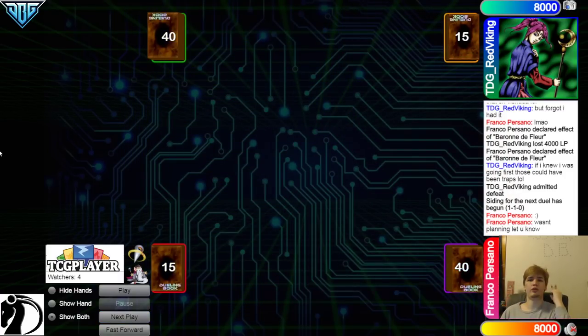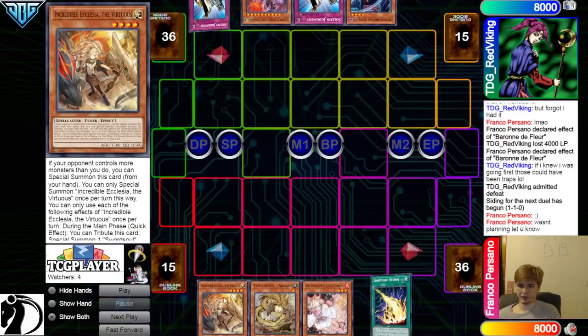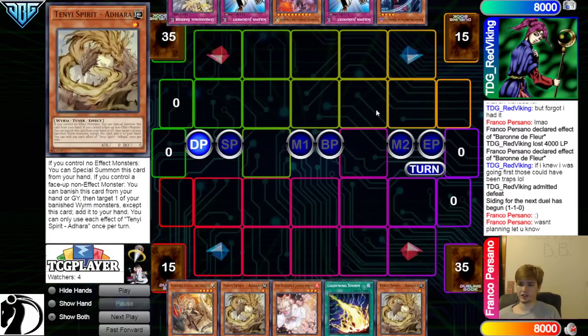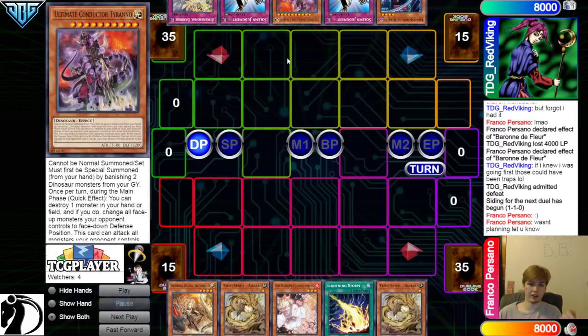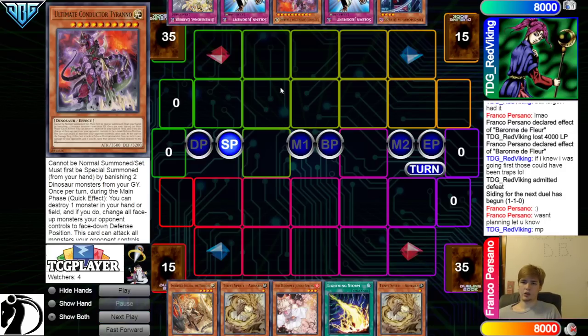Going on to game three now. Dynamorphia will decide to go first. Opening hands: we have Ecclesia, Adora, Ash, Lightning Storm, Adora. They have Diplos, Judgment, Conductor, Judgment, Barrier. So they are playing Conductor — I have seen somebody else play one Conductor in the deck before, just because the whole engine is Dinos. So you can banish, summon, you know. Big Dino guy. They're playing Conductor, Misk, Fossil Dig.